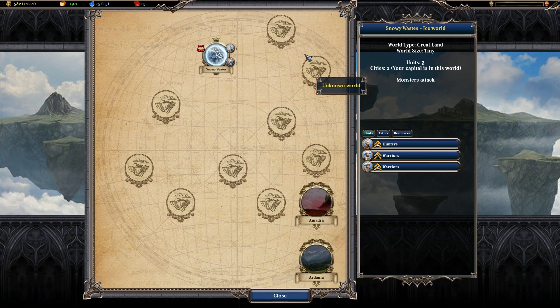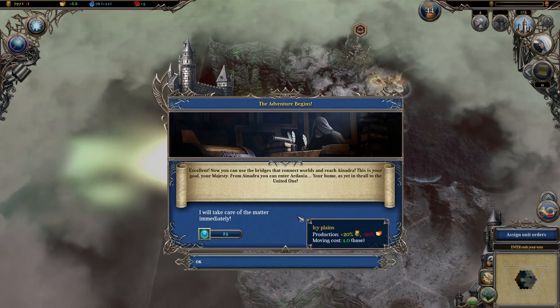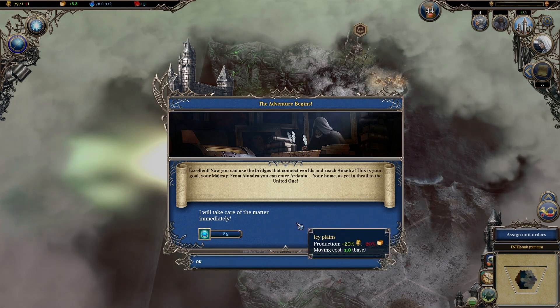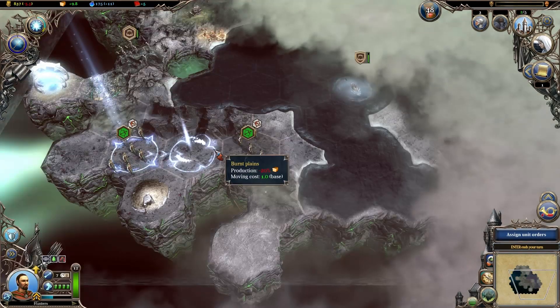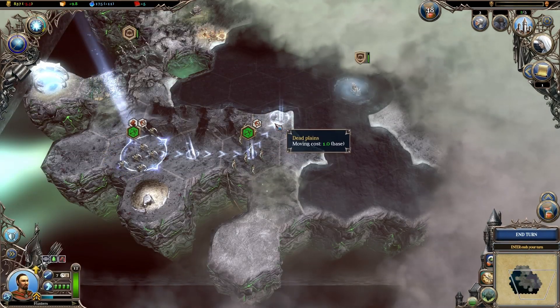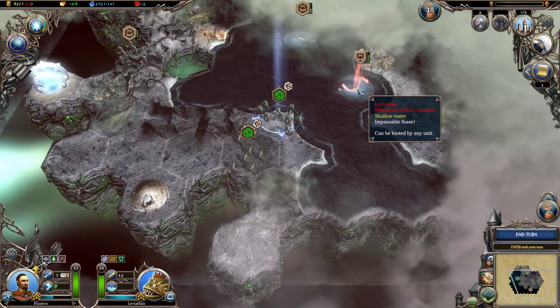Warlock 2 places your starting city in one of around 10 or so different dimensions, which are separated by a series of portals. Any of your units can step through the portals to enter the next dimension, although they are often guarded by a powerful creature. The dimensions themselves are essentially just new continents, each with their own theme. For example, some take the form of a tropical paradise, while others are made up of poisoned lands taken over by the undead.